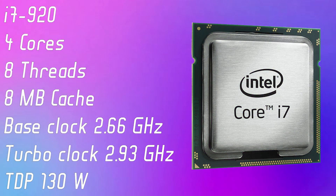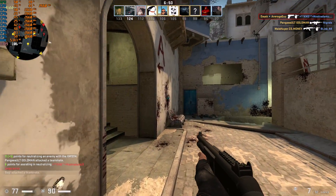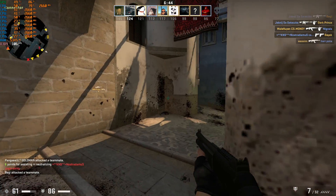Take a look at its specs — and they don't look good. 45 nanometers. My test system specs are here on the screen, and as you can see I tried to make things fair for this i7 920.